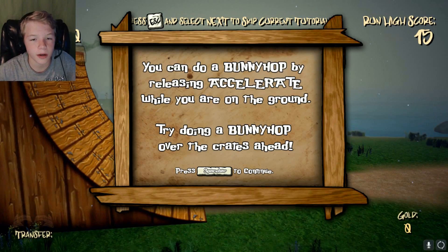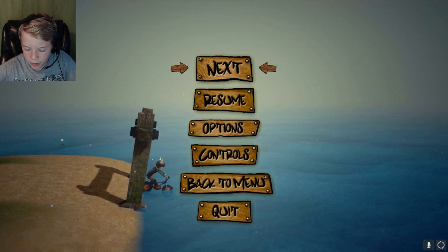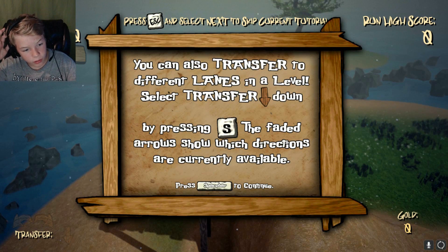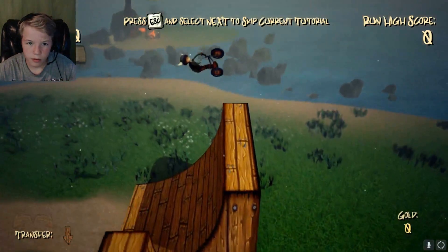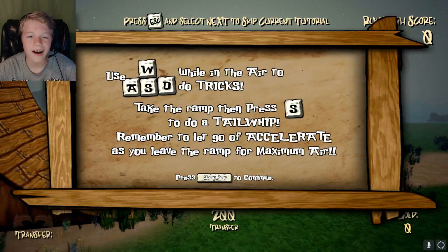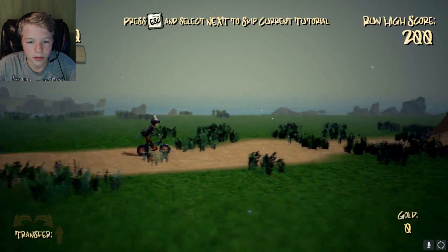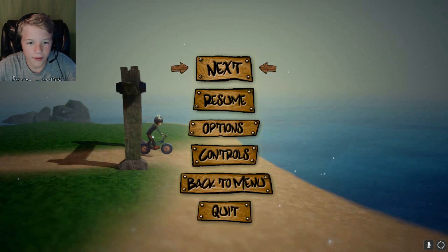You can do a bunny hop by releasing accelerate while you're on the ground. I wasn't pressing the back one — why was it going back? That's the problem I was having earlier. You can also transfer to different lanes in a level. Select transfer down by pressing S. Take the ramp and press S to do a tail wipe. Nice! Got it!